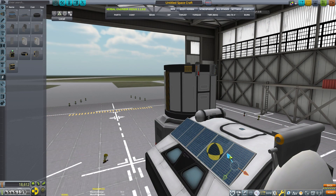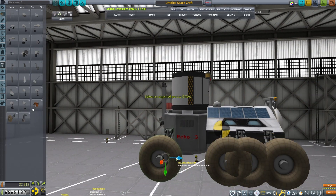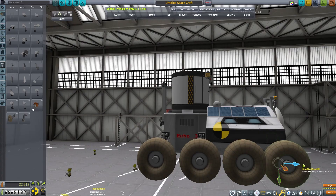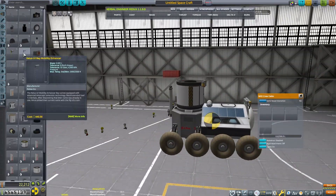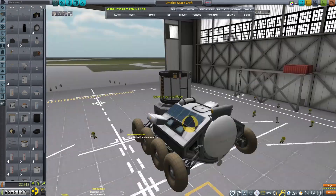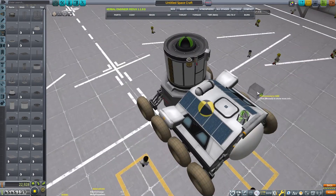We'll need lots of solar panels - part of that is Duna doesn't get nearly as much sunlight as Kerbin, so the solar panels won't be as effective, but we'll be all right. I probably would have used more, but that's what we got right now. Throw on four wheels on each side to help keep this thing stable, and this ends up being a really decent design. I keep my wheels level and attach them all to the same spot on the crew compartment, then just offset from there using the angle snap mode.